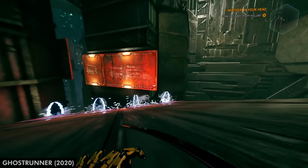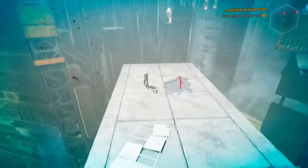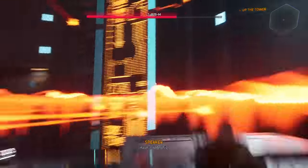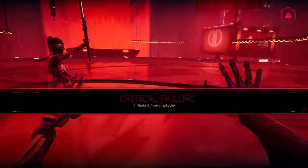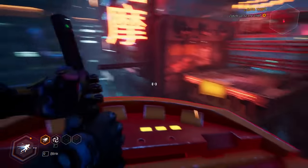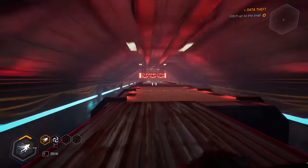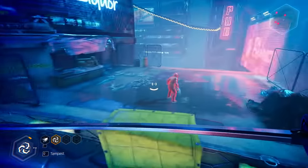Ghostrunner is one of the best at this I've seen in recent memory. Using your dash, grapple hook, time slow to dodge bullets, and sword to cut down enemies in such quick succession feels incredible when you finally pull it off. This is a very fast paced game, so another way it keeps the flow going is by letting you quick retry by pressing R so you never lose momentum waiting for a death animation. You set the pace of the action. Games with good flow don't have a lot of waiting around and they easily telegraph what you need to do next, so using bright colors or big identifiable landmarks to draw your attention go a long way into making the course of events feel natural.